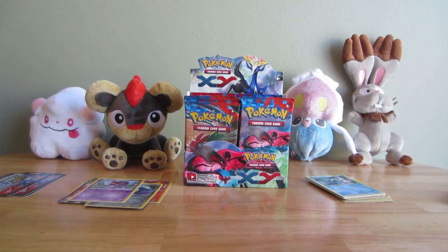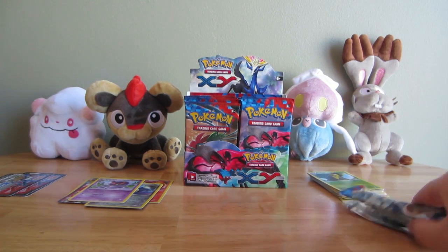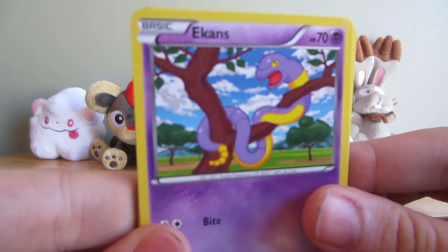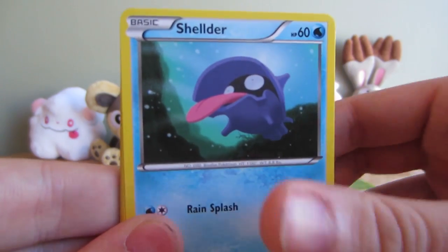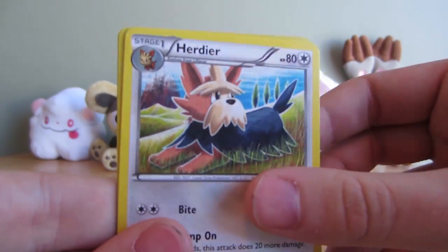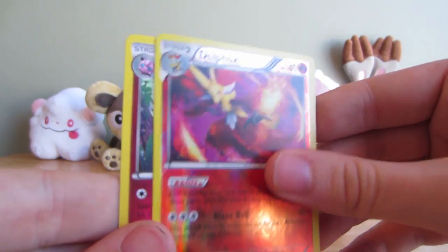Oh yeah, I'm opening a pack now. Renee's just screaming at me silently. Ekans, Fletchling, Sheldon, Taylo, Timber, Super Potion, Herdier, Fletchinder, Reverse Delphox.